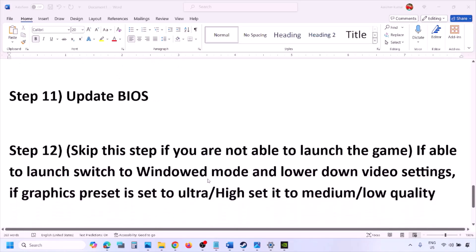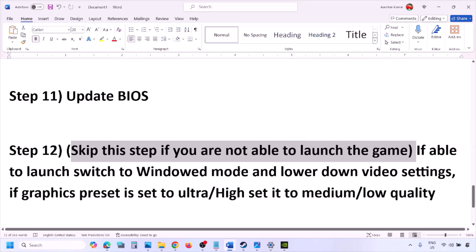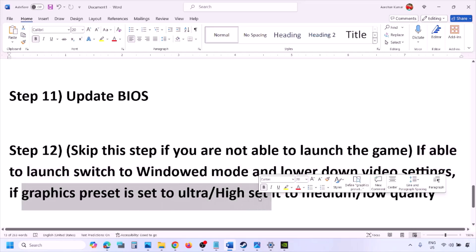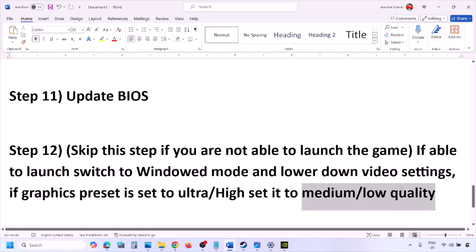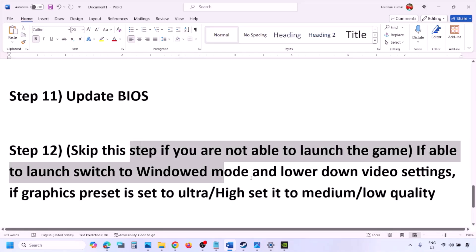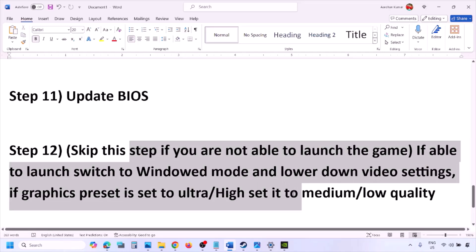You can skip this step if you are not able to launch the game at all. If you are able to launch the game, switch to Window Mode and lower the video settings — if the graphics preset is set to Ultra or High, set it to Medium or Low. Also try turning V-Sync off or on and then check. Try making changes to the graphics settings, lower them down, and check.